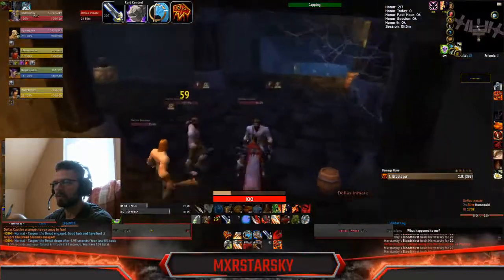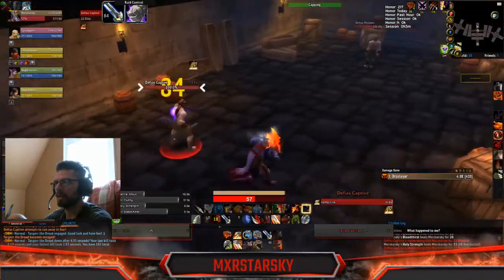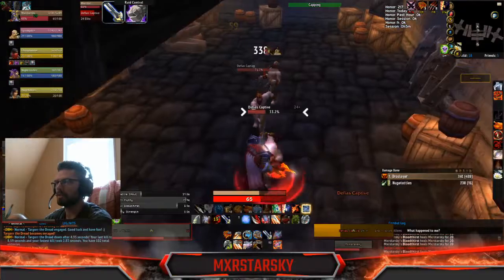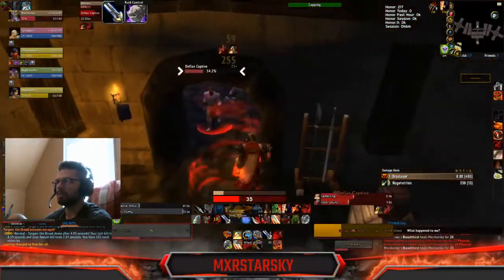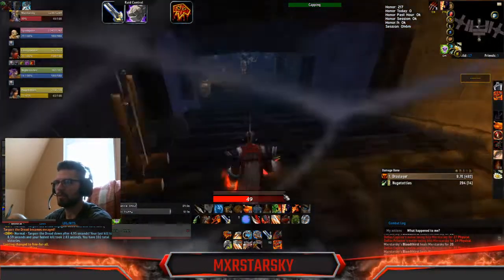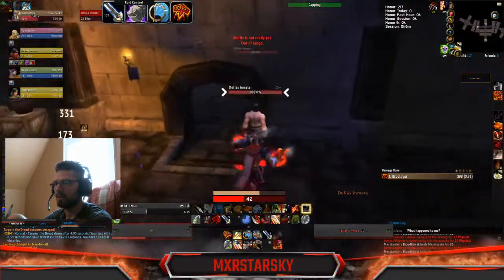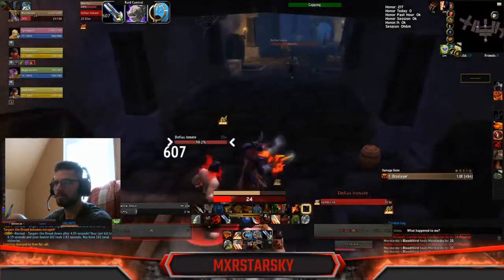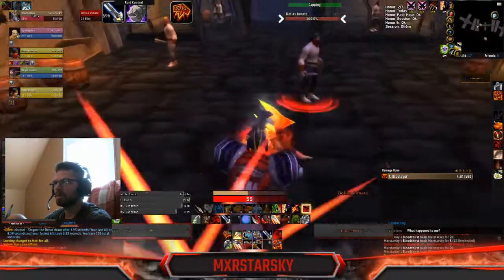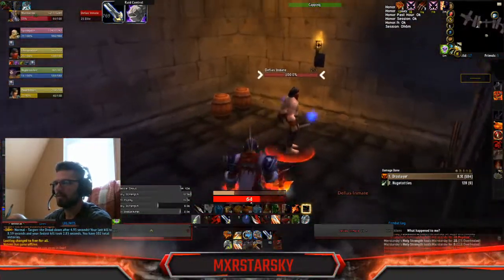There's a patrolling mob down that way so we have to kill it so it doesn't kill our boosters. Like I said, every time you get a chance make sure you are using Bloodthirst and Hamstringing these enemies so they can't get away from you.